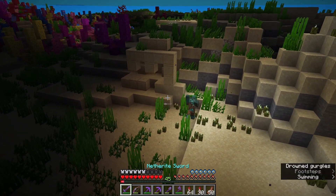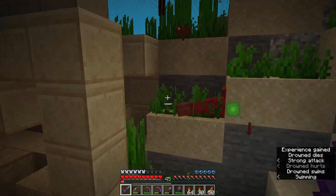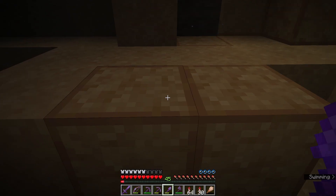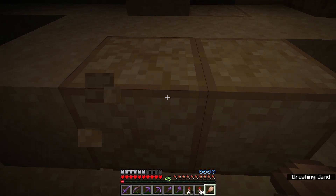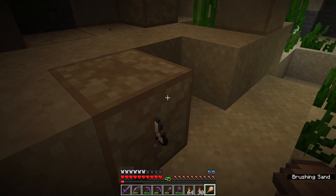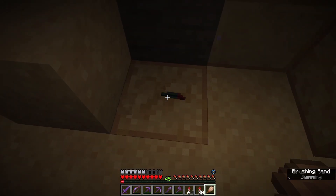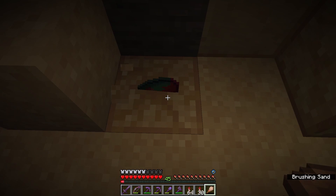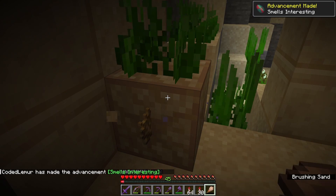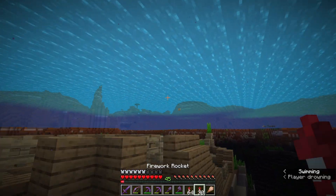The next thing I decided to do was try and find sniffer eggs. You can find those in warm ocean ruins, so that's why I'm here under the sea. They spawn with suspicious sand in them now, which you have to brush to get the sniffer egg. Oh yes, there we go, there's one! And you get an advancement for that as well - because the mob is called a sniffer, the advancement is called 'Smells Interesting'. I'm just gonna get out of here before I drown.